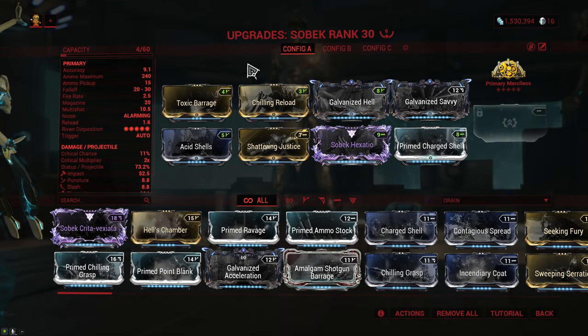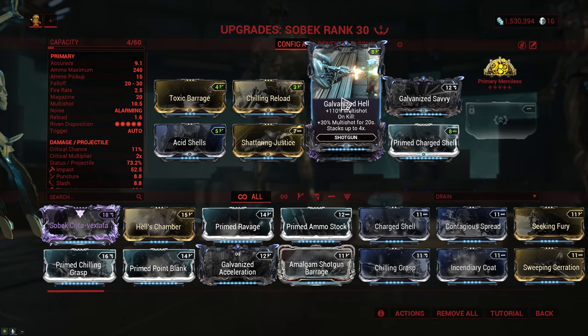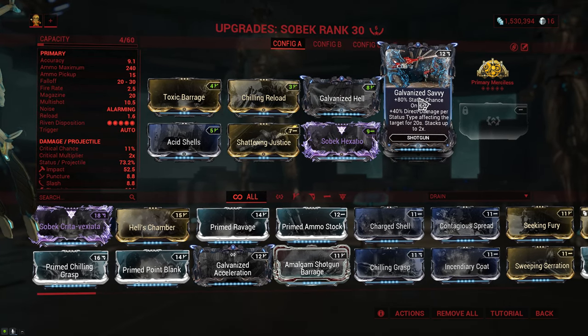Here's the build — and don't worry if you don't have a Riven; you can simply replace it with a faction mod and it's going to be fine. The build might look a bit strange, but trust me on this one. We start off with Toxic Barrage and Chilling Reload, which gives us viral, reload speed, and a bit of status. We have Galvanized Hell for multishot and Galvanized Savvy for status chance and extra damage.